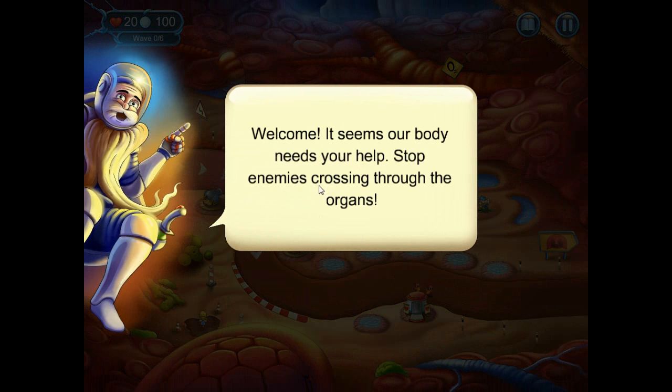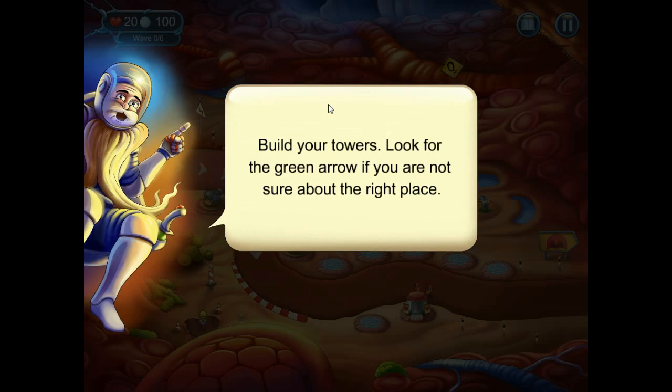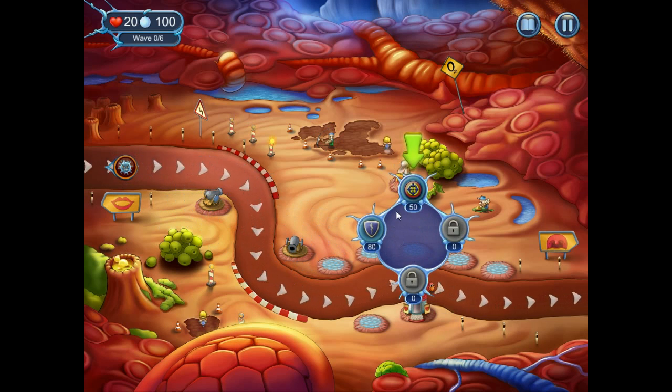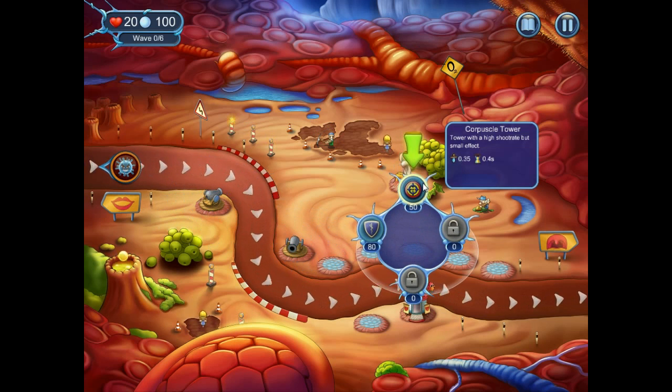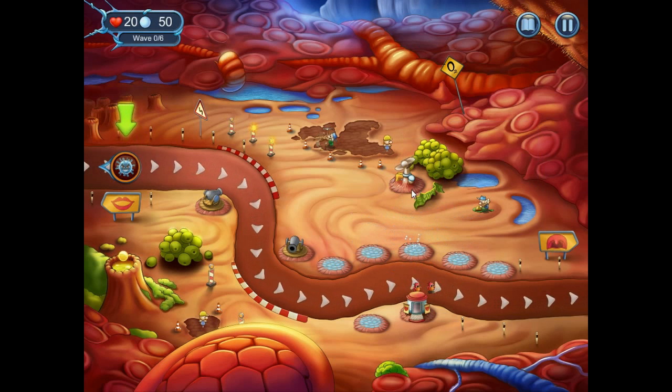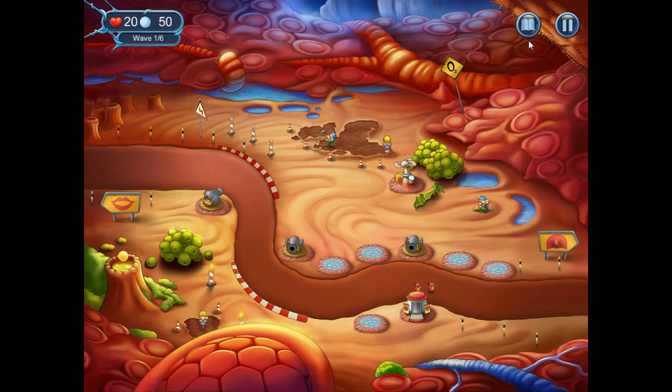Welcome! It seems our body needs your help — stop enemies from crossing through the organs. We'll just play through the tutorial because it explains the game a lot better than I can. Build your towers; look for the green arrow if you're not sure about the right place. So it wants us to build here — the Capuscule Tower, a name I can't pronounce despite being a trained microbiologist. Tower with a high shoot rate but small effect. There is a small issue where the English in places isn't exactly perfect.